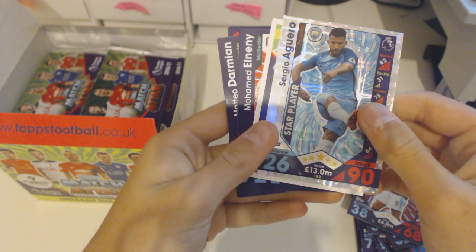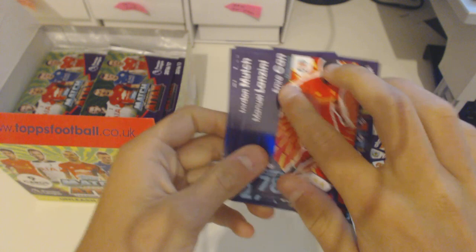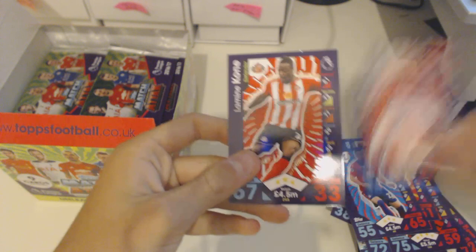This is a really nice Aguero star player card from Manchester City. Also El Neny, Damian, Can. Can we get a nice limited edition in this box? Also Lanzini, Hollibas — haven't seen much. Fisher and Kone.